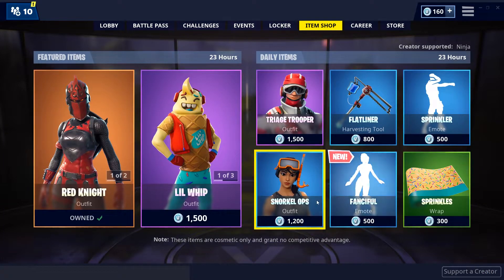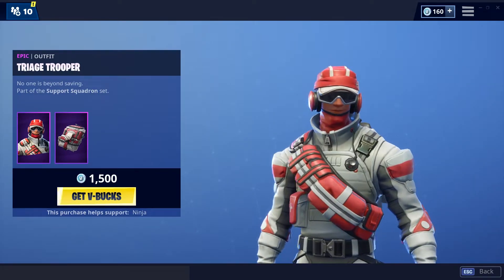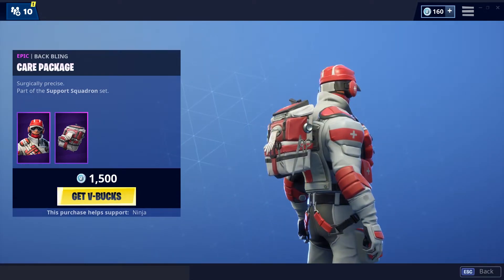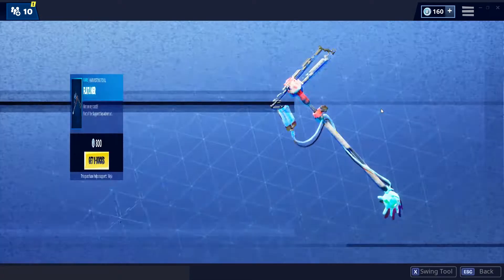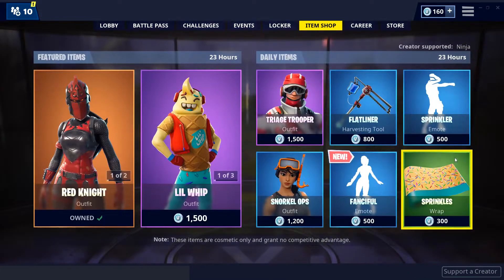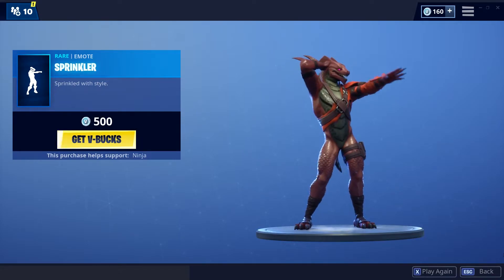For our daily items, we have the Tree Age Trooper — I think that's how you say it — along with the Care Package backbling, pretty fire skin and backbling. We have the Flat Liner pickaxe, pretty fire pickaxe, very nice. Then we have the Sprinkler Emote, pretty fire emote — I like this emote a lot.